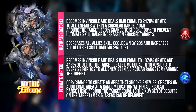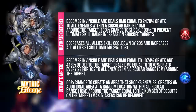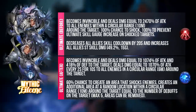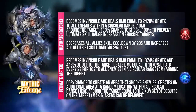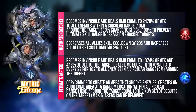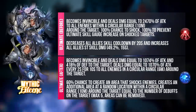She will deal additional damage every 2 seconds for 10 seconds to all enemies in a circular range around that target. She will also have a 60% chance to create an area that shocks enemies, and she will create an additional area at a random location within a circular range 10 meters around the target equal to the number of debuffs on the target. So if your particular enemy has 5 debuffs, she will be able to create 5 areas that shock enemies — this is very very gross. Considering her passive, she is able to reduce shock resistance by a large amount, and it's still active. So one thing to note: make sure your shock resistance and shock accuracy divinities are slowly being built up.